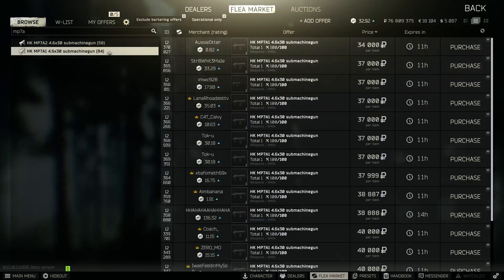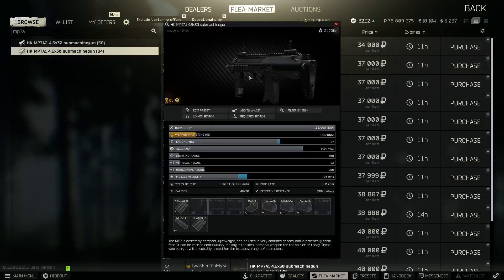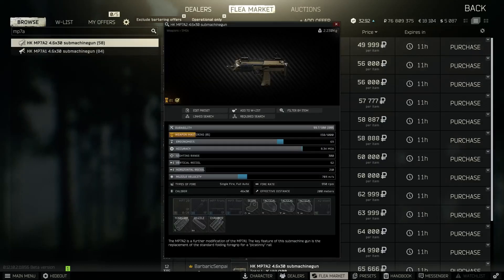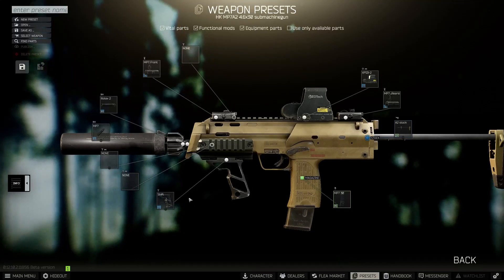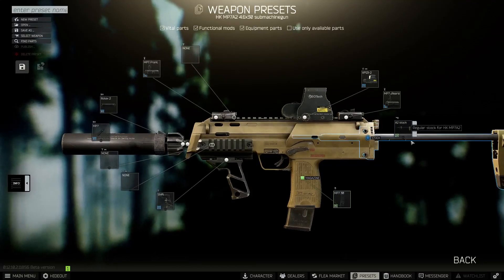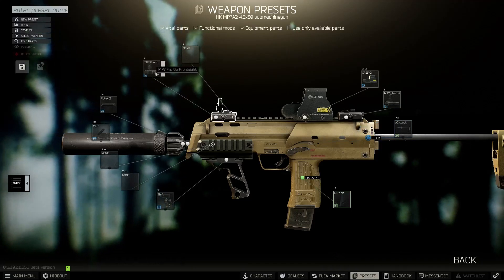The MP7 A1 is in no means a bad weapon. If you're looking for a cheaper option, it's only 34k — just toss a sight on there and you're good to go. For the A2, the only difference right now is it comes with a grip. Disregard what I say about the grip and everything else fits the same. For the stock, just use the one it comes with — you don't need to change it.